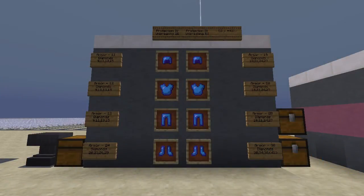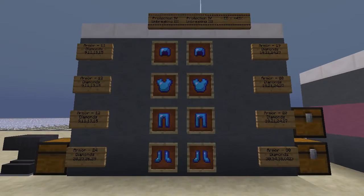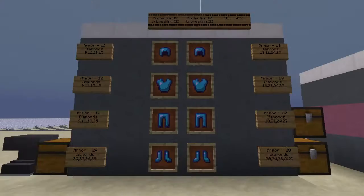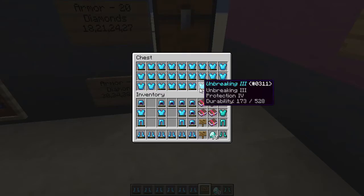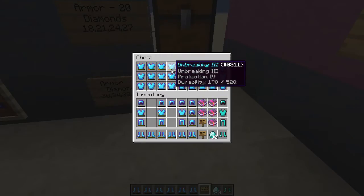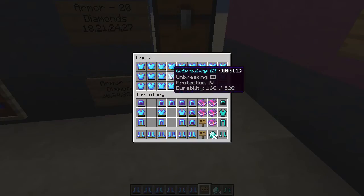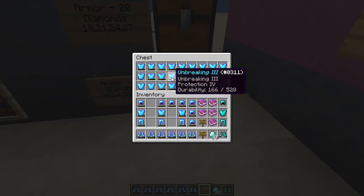Alright everybody, the numbers have been crunched. This one's actually kind of more straightforward than the sword. What I did was test it 20 times with Unbreaking 3 on the enchantment, and it averaged out to having an extra 149.7 durability units remaining.